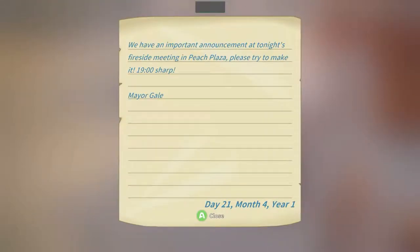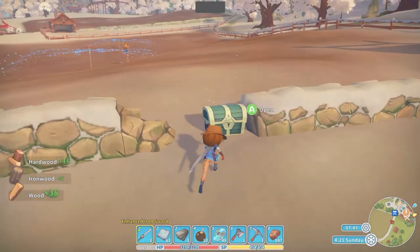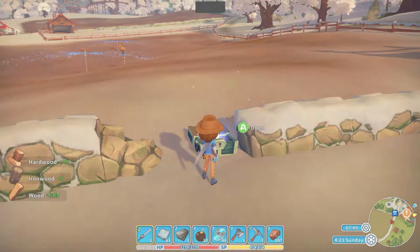From City Hall, we have an important announcement tonight. Try to make it 1900 sharp. Yeah, I've been really good at those. Oh, we got a new chest here.